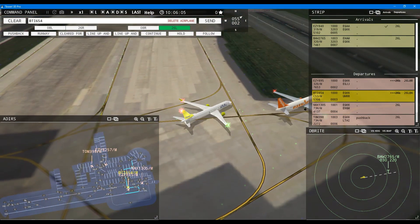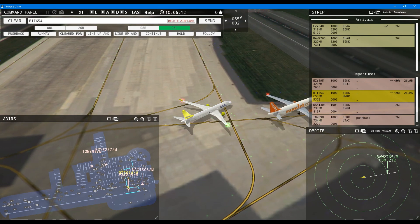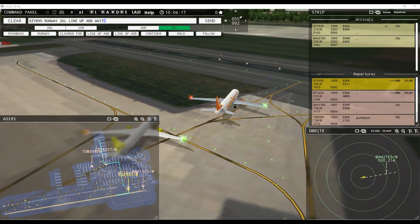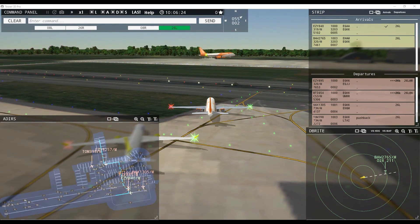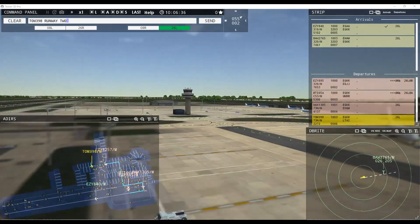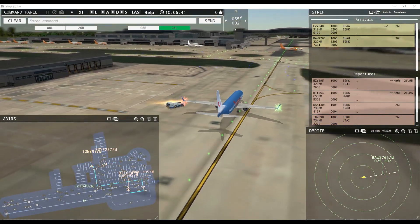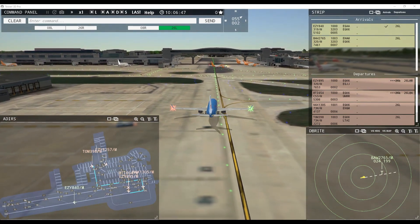Easy 895, runway 26 left line up and wait behind next landing aircraft. Runway 26 left line up and wait behind next landing aircraft, Easy 895 — we have to be very, very fast here today. Tom Jet 398 request taxi runway 26 left — Tom Jet 398, runway 26 left via Romeo Alpha Romeo Juliet Zulu. Everybody's turning off at Fox struggle Romeo possibly — as long as we can, probably won't be able to do that much longer as soon as there are more arrivals.